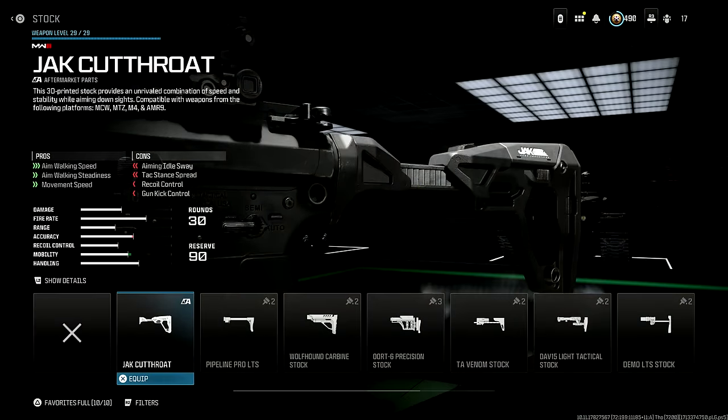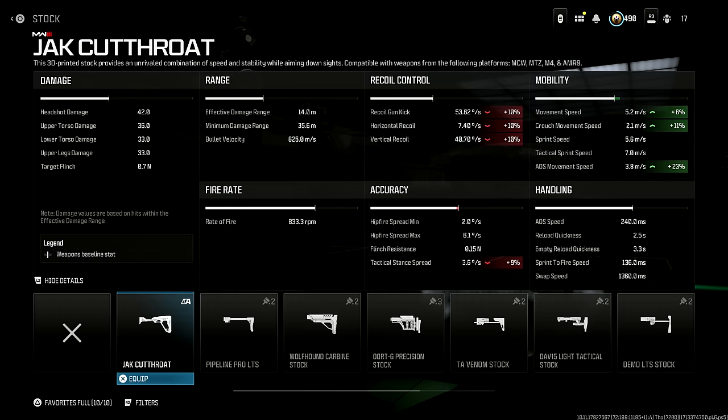For its pros, it significantly improves our aim walking speed. While this does vary a bit from gun to gun, it tends to be a roughly 23 to 24 percent boost to our aim walking movement speed, which is pretty crazy. It also helps a little bit with our base movement speed and our crouch movement speed, but to a much smaller degree.